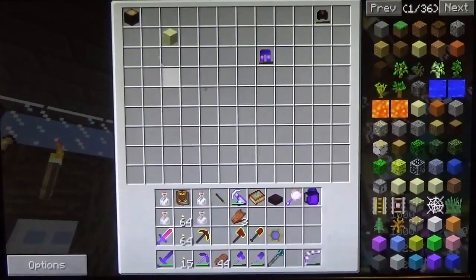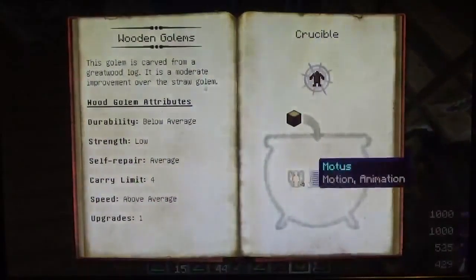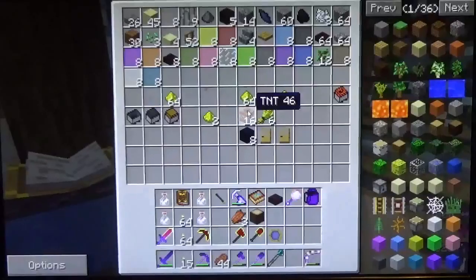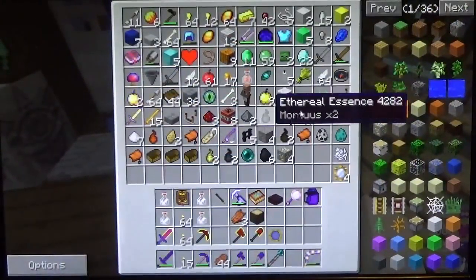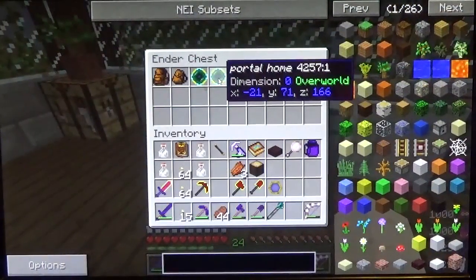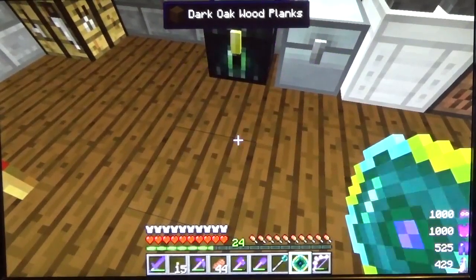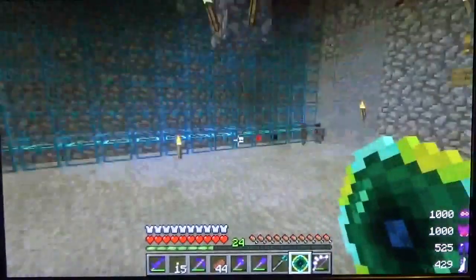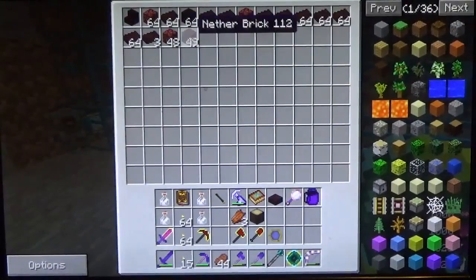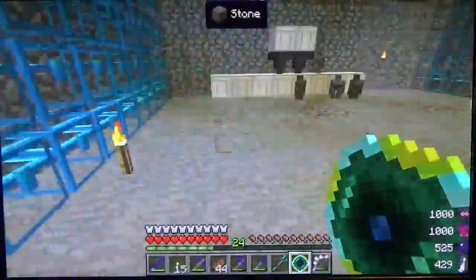Most of the stuff in here has been transferred over — a lot of the chests have a lot less items. Let me check on how much essence I need to make this. That's not enough, but I do have another source of rotten flesh. Should have some iron in here — no, I don't. Looks like it's going to be going to the storage area. Got to go there anyway to get the soul sand.